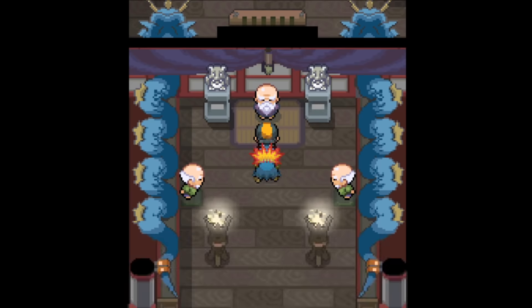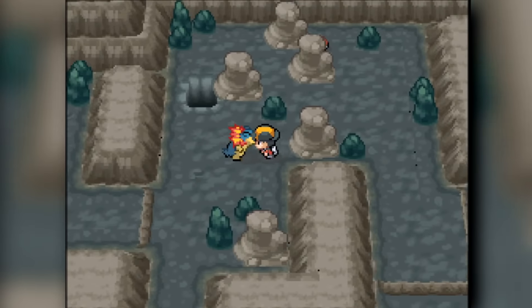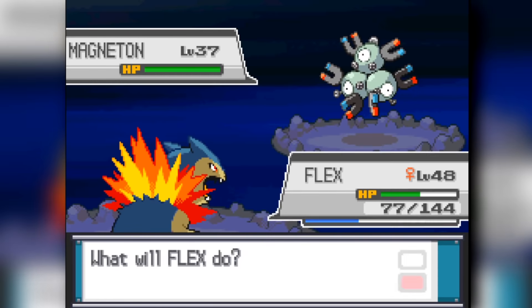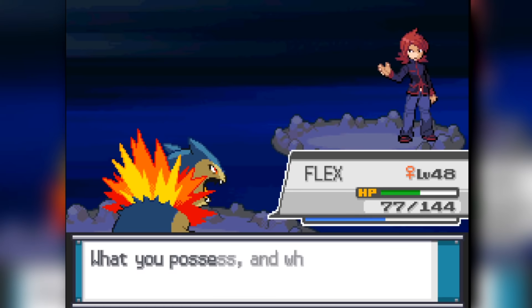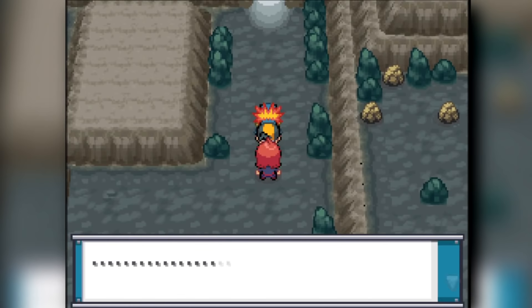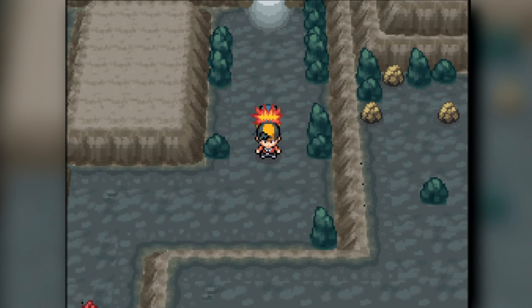In Victory Road, I forget where the TM for Earthquake is so I'm completely lost, just running around. I beat our rival pretty easily using Typhlosion again, then do a little training in Victory Road to get our Pokemon up to more levels. No one's going to be anywhere good outside of Typhlosion and Gyarados, but we're going to try.